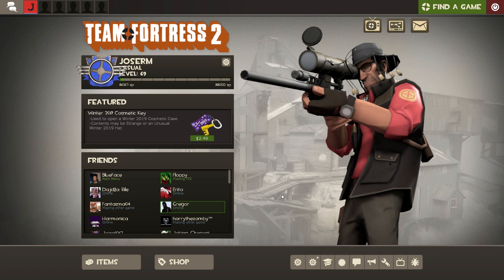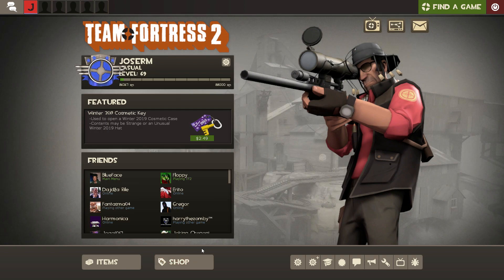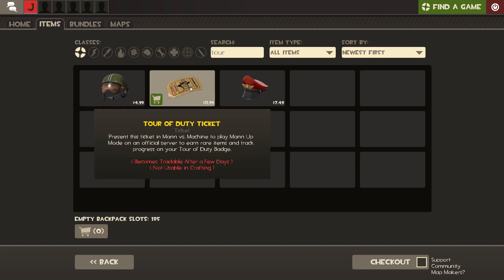Nice. If you did it correctly, you will now be able to craft any bot killer weapons. Now let's go to the shop. We need to do an extra trick to craft the bot killer weapons, so first search for the Tour of Duty Ticket.